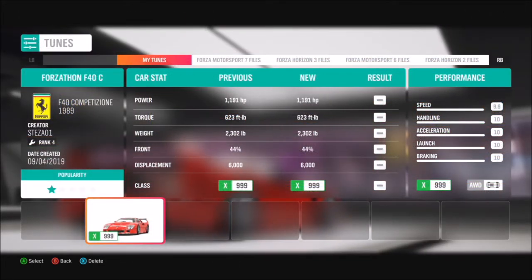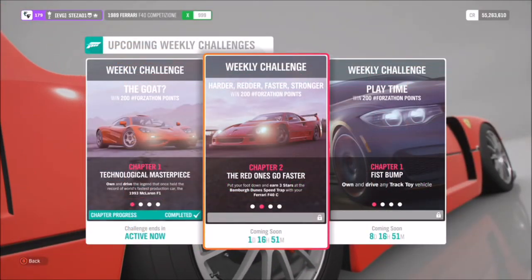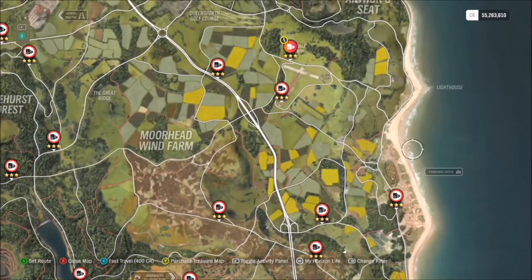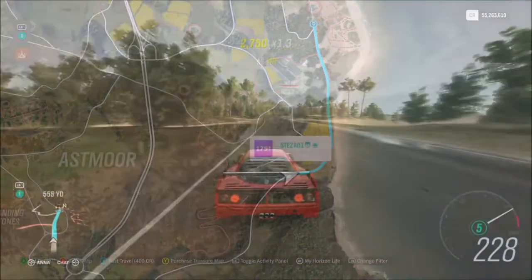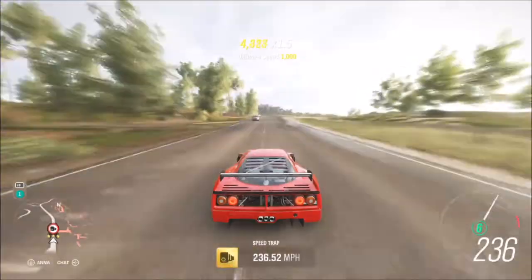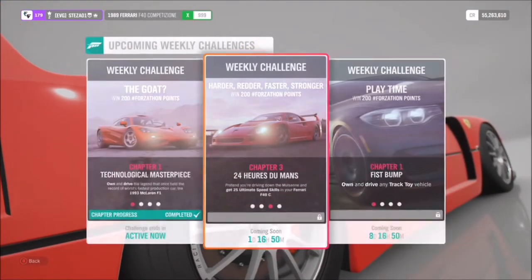I tuned mine, as you will need a tune for the first challenge. The tune I created is called Forzathon F40C — it will hit 100 mph in about 3 seconds and go on to about 266 mph. The first challenge wants you to get 3 stars on the Bamba Dunes speed trap, which means you have to hit 220 mph. At standard tuning you will not achieve that speed, which is why I recommend using this tune — you will very easily hit well above that speed.